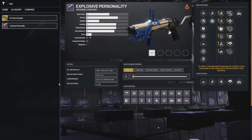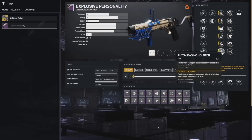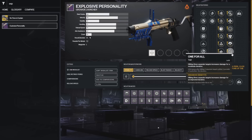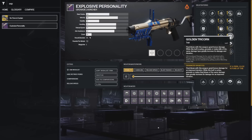At number 5 we have the Explosive Personality, a Solar Waveframe GL you can craft at the helm, for similar Solar 3.0 reasons. On the left, Feeding Frenzy if it'll be your main weapon, or Auto-Loading if you're swapping to a primary. On the right, Frenzy is great in most situations, but the one I'm most interested in is Golden Tricorn for Solar builds. If you get a weapon kill then an ability kill, it stacks up to 50% damage — tied with multi-kill clip x3 for the highest damage buff in the game.